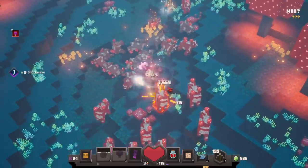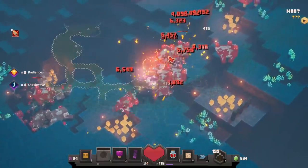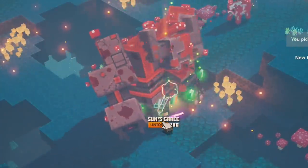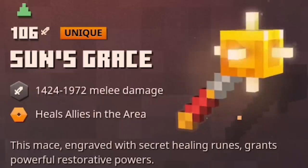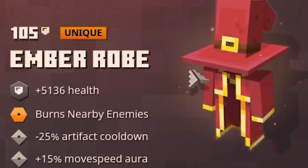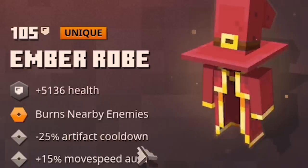Level 115 now. I get more enchantment points every time I level up, so I can build more and more items. Picked up a strength potion along the way, so now I'm doing huge damage. I got another Sun's Grace — level 106, so that's definitely up there. Heals allies in the area, not really my style. I've also just realized I have a unique Ember Robe, level 105, that burns nearby enemies but has 25% artifact cooldown and 15% movement speed.